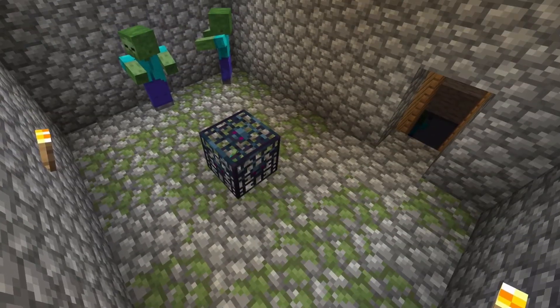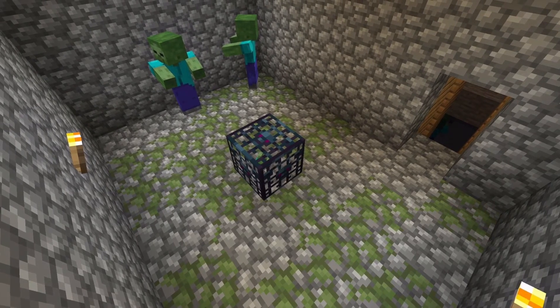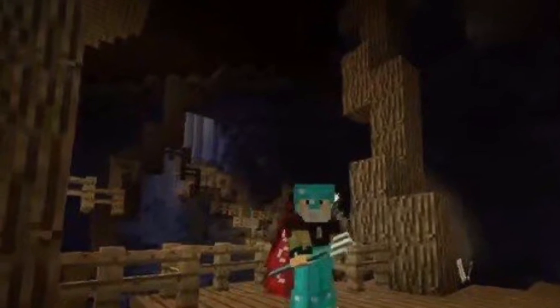Next up we have the brand new mob spawner and cobblestone and mossy cobblestone textures. And over here we have the awesome new combat weapon for the sea — it is called the trident, and you can see this is what it looks like when Jeb was holding it. And over here we have awesome stained glass textures. This is my favorite new texture so far.